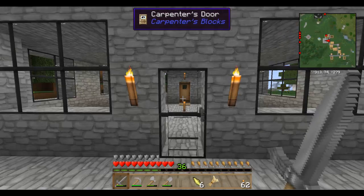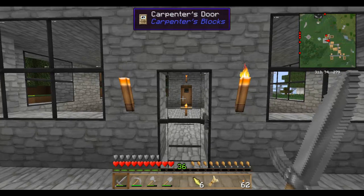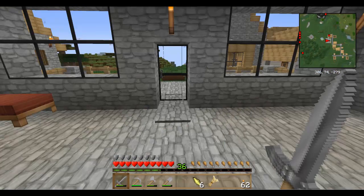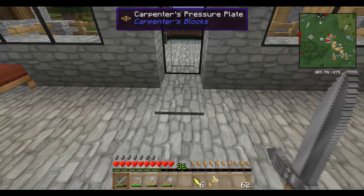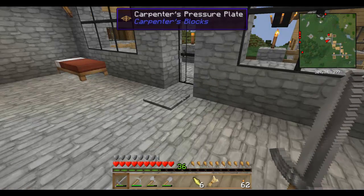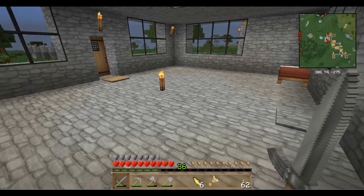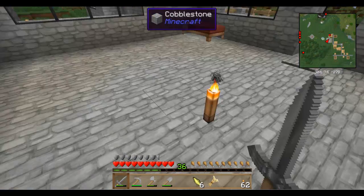I put in the door and then you can cover it with any texture you want. So I made it glass — it's kind of cool so you can see through it. I've also used a Carpenter's Pressure Plate here and covered it, so it's practically invisible. It doesn't stand out like the standard pressure plate.